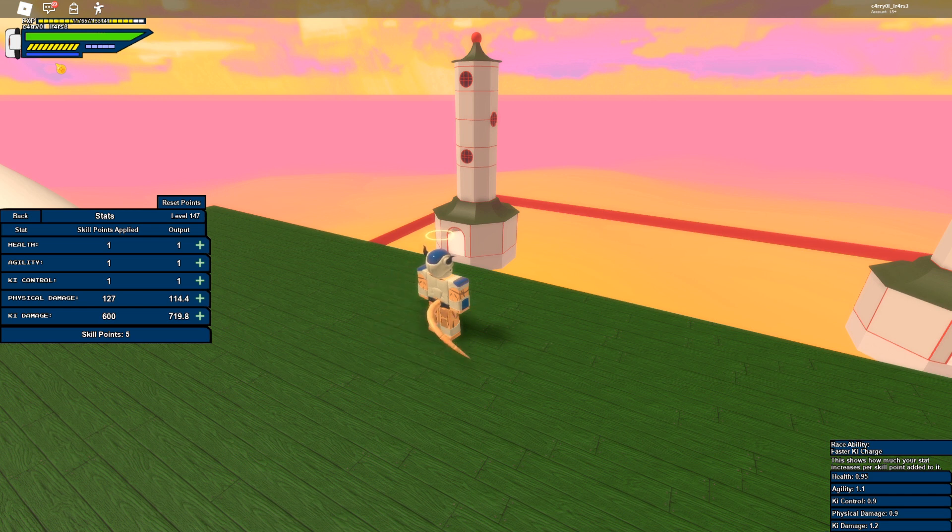Physical damage increases the damage of your rush type moves, rush type ultimate moves, and rush type supers. And ki damage increases the damage of beams, blasts, and ki ultimates, just like it does with ki-based supers. Maybe it also increases the damage of evasive skills — I don't know that really.